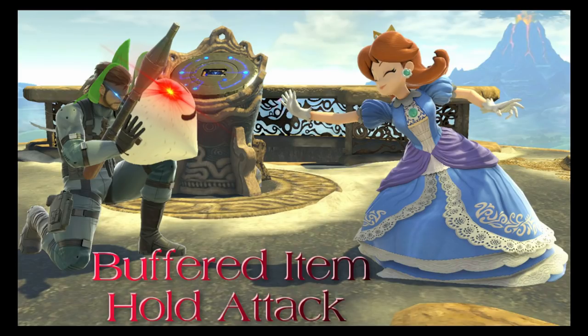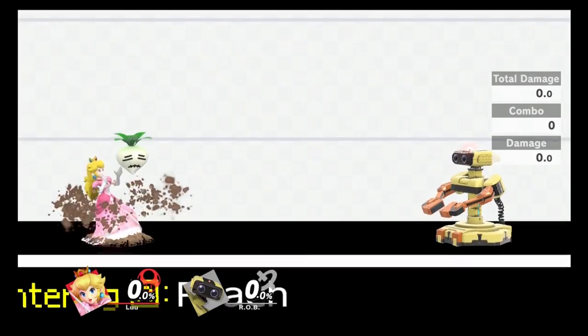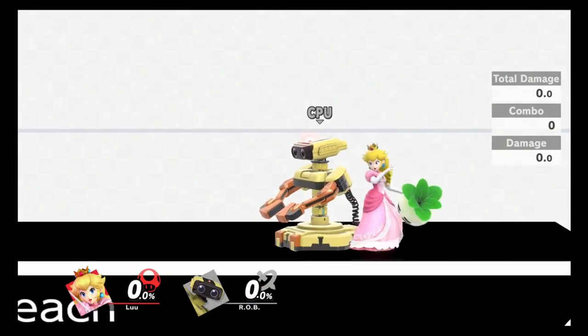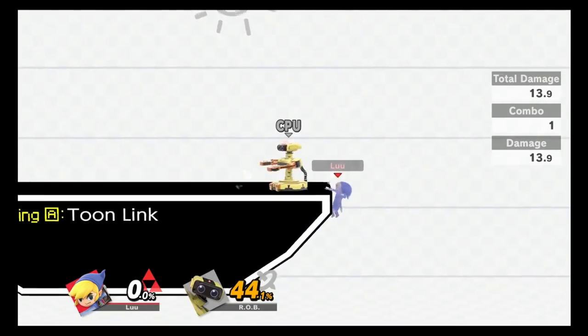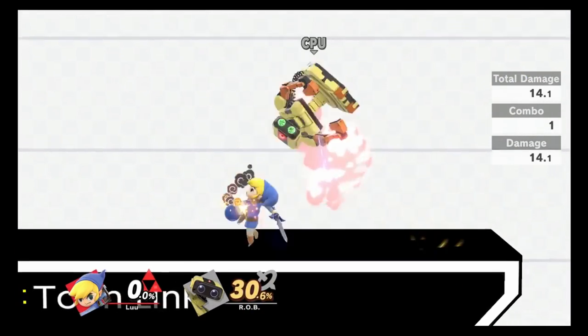Next we will explore some of the best ways to apply this technique for certain characters, with an obvious focus towards ROB because I main him. First, let's talk about combos using buffered item hold attacks — some characters will be able to extend their combo game in interesting ways. It's up to you guys to head into training mode to fiddle around with what moves may link into each other. Sometimes the faster buffered attack chains feel somewhat similar to multi-shining with Melee Fox, because I find myself sliding from Y to A quite quickly.